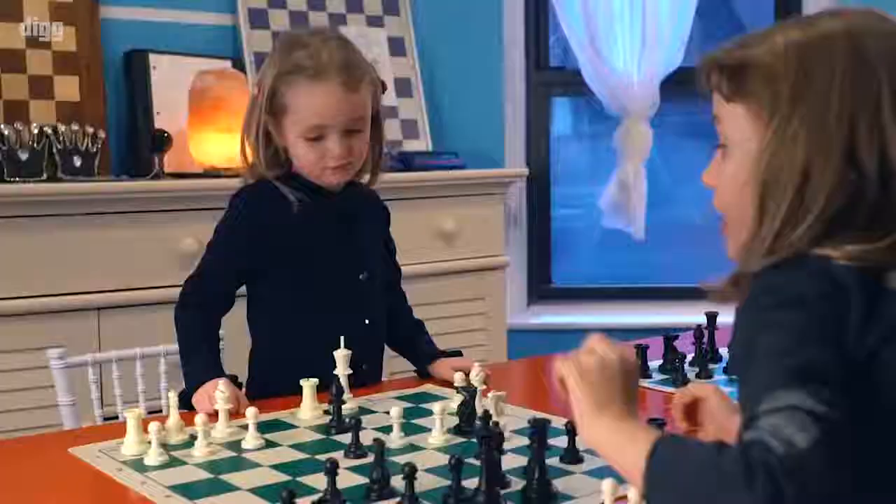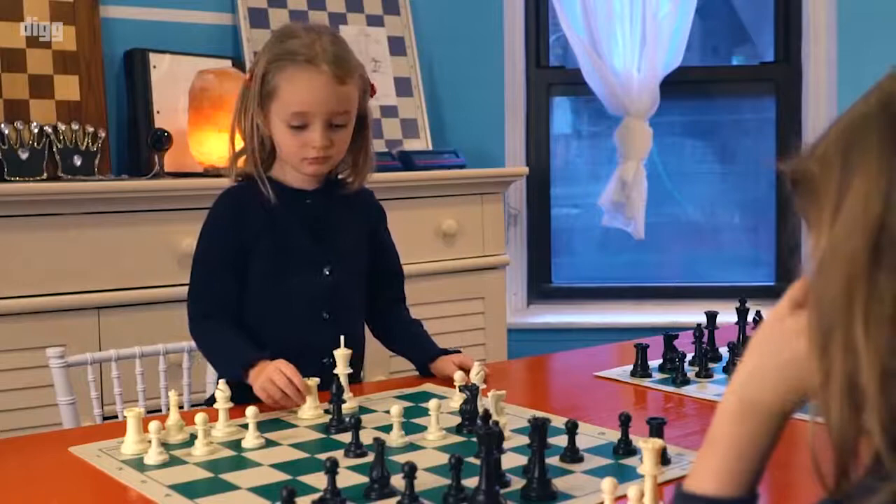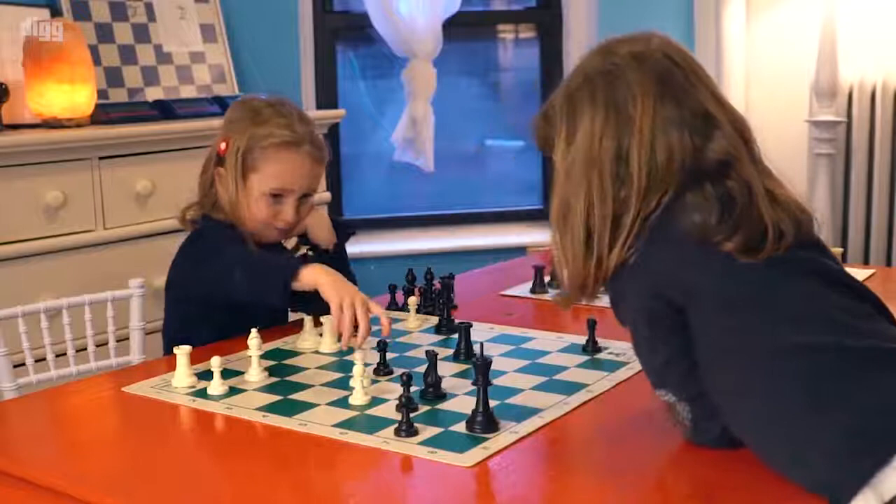Ways to get out of check are: capture, if it's safe; block; or run away. She didn't really see my check, so I was like, what? She didn't see? I was like, what can I do? And then I can capture her king.